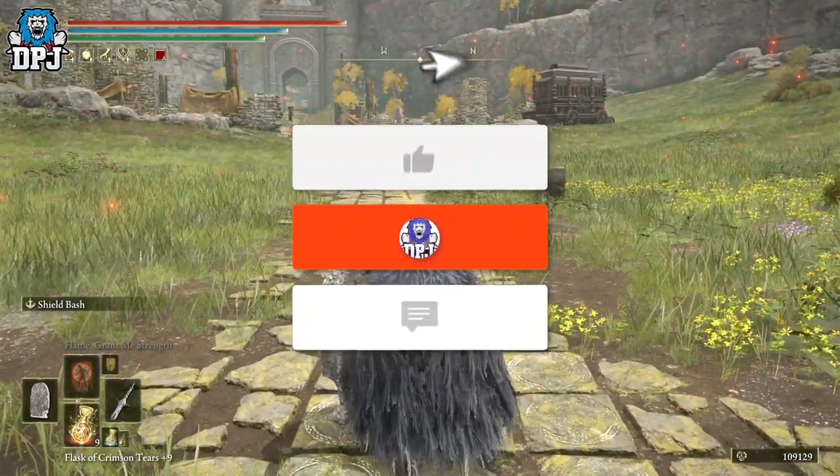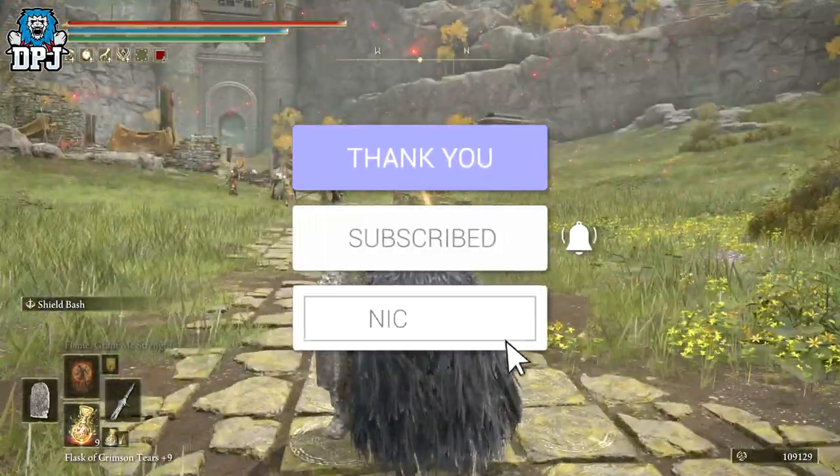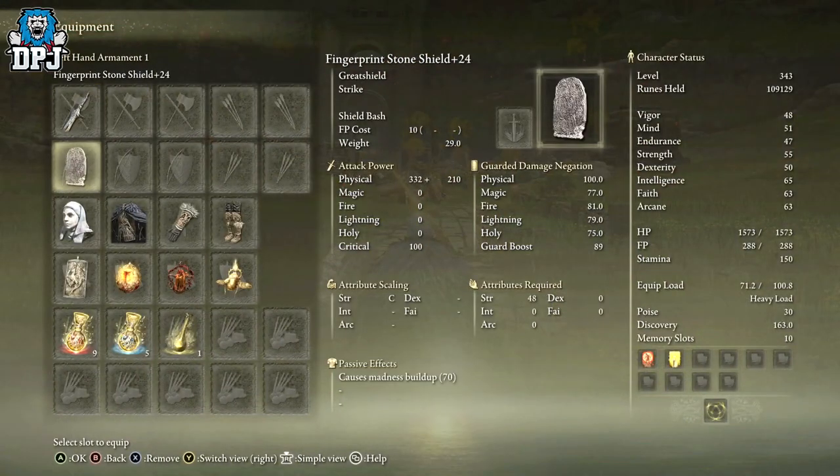How's it going guys, my name is DPJ — if you enjoy the video, leaving a like really helps out, and if you want to see more be sure to subscribe. So, the Fingerprint Stone Shield — mine is plus 24, obviously you need to level it up. The only crazy downside is the weight: 29.0, absolutely ridiculous, and it requires 48 in strength to wield. It also causes madness buildup, and you can put a national one on it if you want.